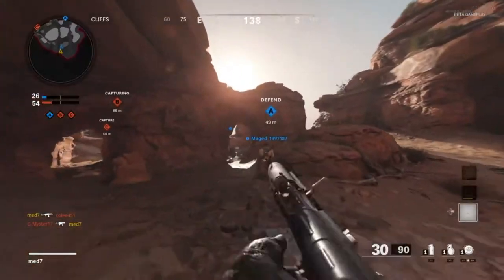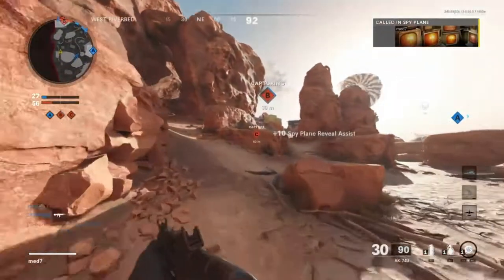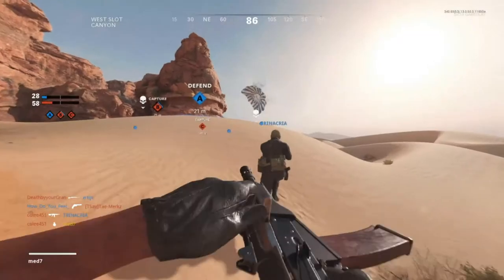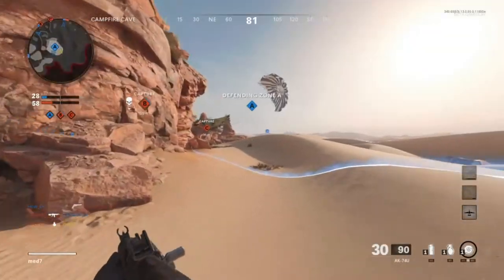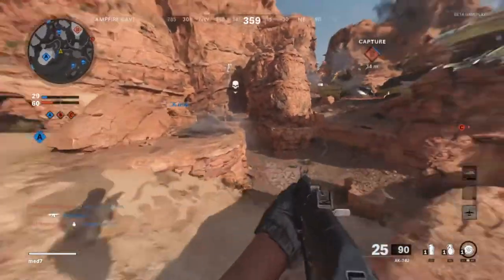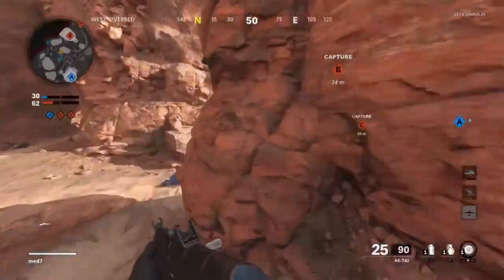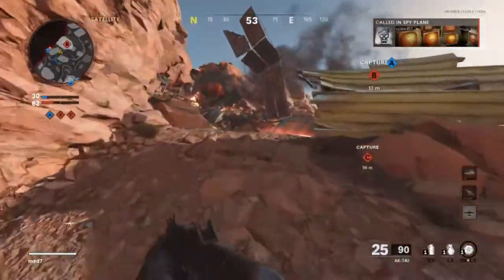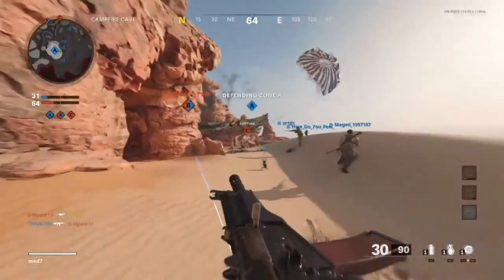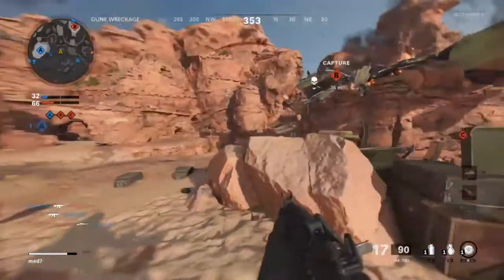I get shot from behind - I thought I might have just been able to get away there. We have a spy plane, I'm going to call that in. Hopefully we can get a chopper gunner and pull this game back - we are losing. The team doesn't seem to be performing very well. I run straight into a nade - that's the only problem with Satellite, there are so many random nades getting launched. You can literally throw nades so far in this beta.